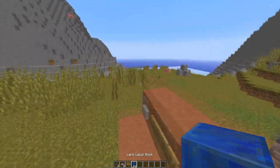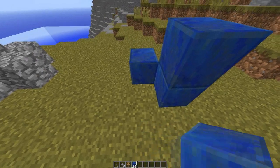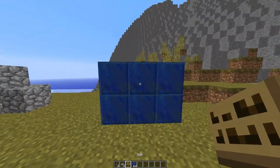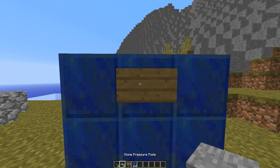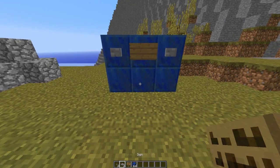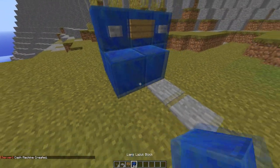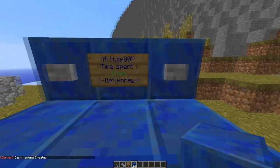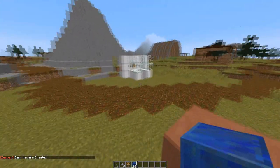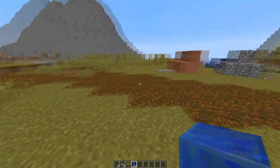The way to create one of these machines is very simple. You build a three by two, put a sign in the middle, a button either side, and then you put two pressure plates like that. And that's how you create a machine — zero minutes shown, pretty simple and it works well.